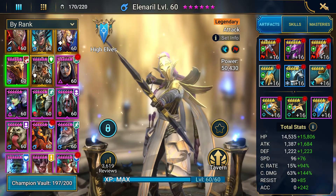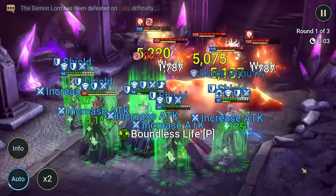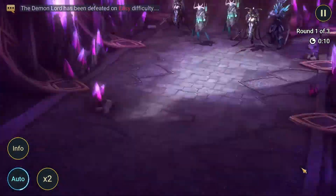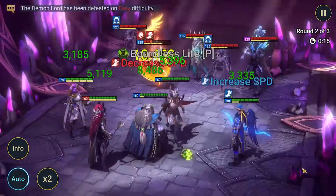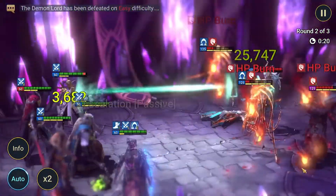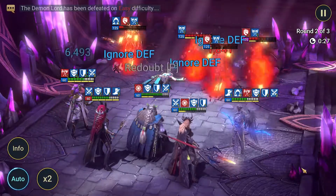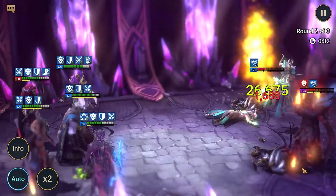Let's get this party started. The basis of this team is: get the shields on, get the block debuffs on, and make sure we don't get controlled by the boss. We need to get our HP burns out — especially on the main boss. And if we can get it on the adds while we're at it, so be it, because every time they take a turn they're going to hurt the boss. And then Ninja is going to explode those HP burns.